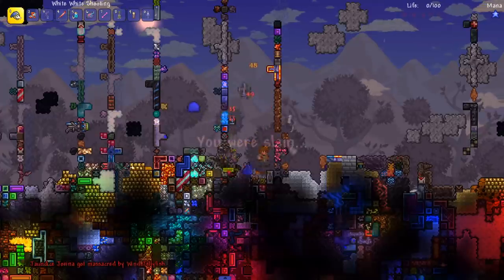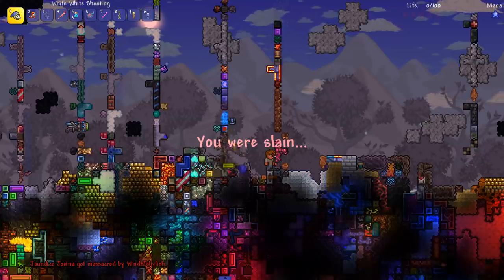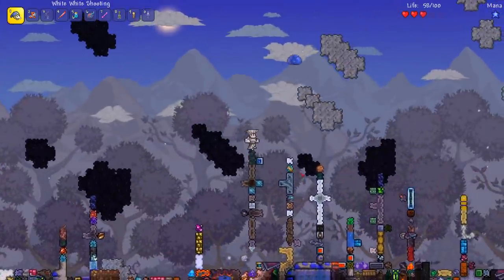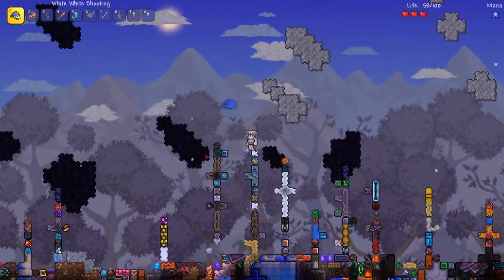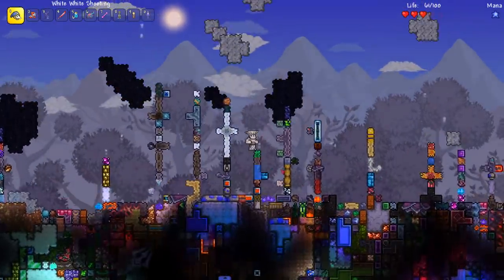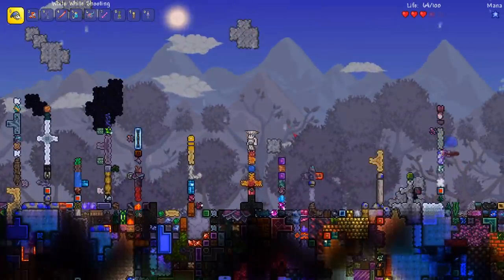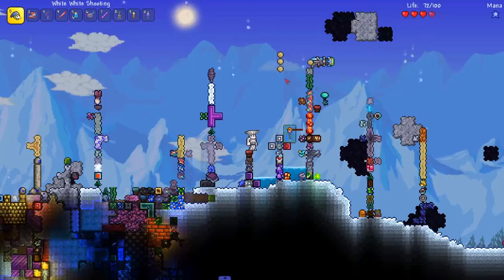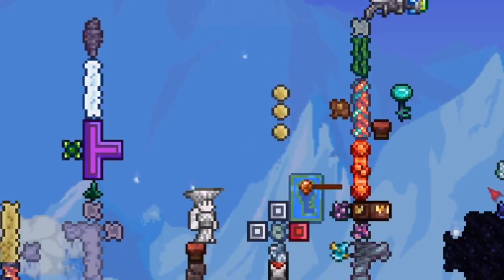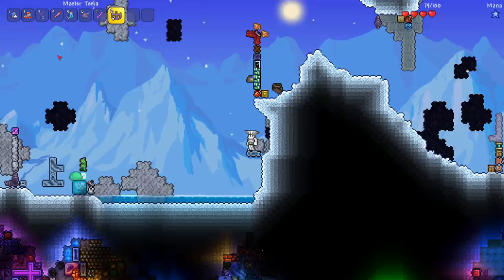We're getting spawn camped again! I just want to get out of spawn. I don't see anything in the crafting menu for a workbench. What kind of AI does this enemy have? We must need a little bit more wood. Is this sand falling? Is this Tetris?!